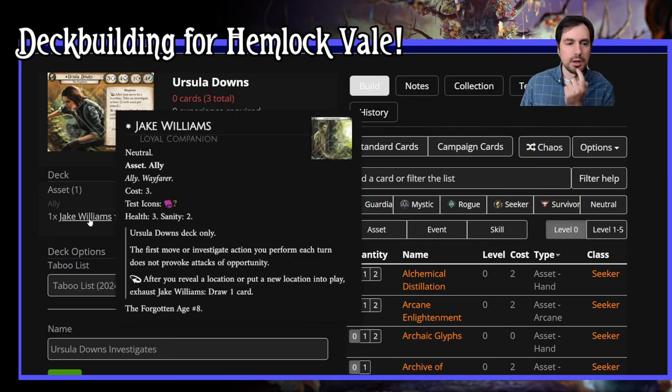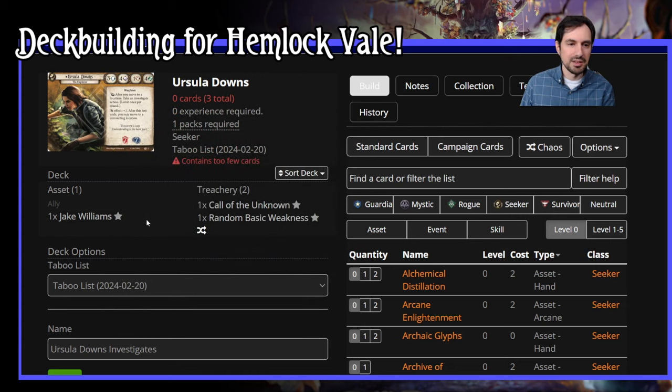For Ursula, it's worth noting that her ally Jake Williams is a special card. First move or investigate action you perform each turn does not provoke attacks of opportunity. After you reveal a location or put a new location into play, you get to exhaust Jake Williams and draw cards. So her play style is usually move and investigate every round — we want to add things to supplement and take advantage of that.